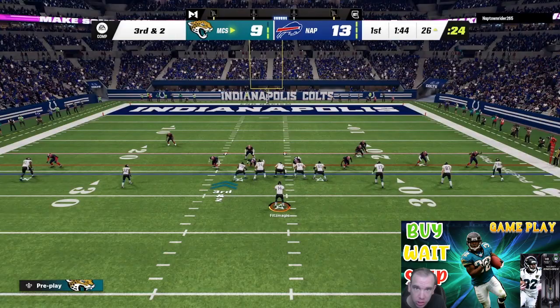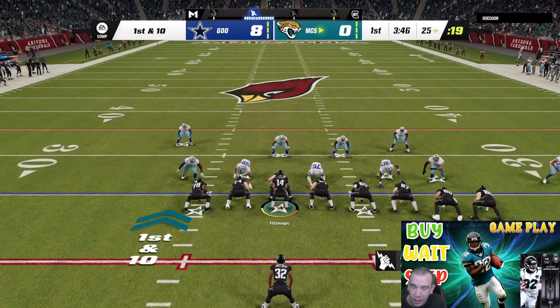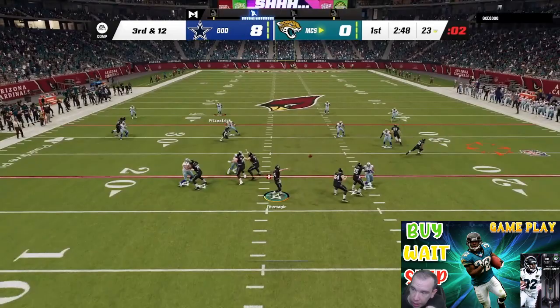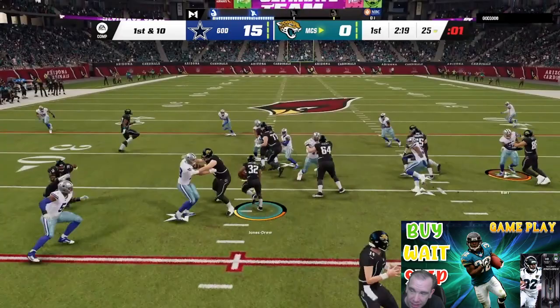This card is better than LeSean McCoy. If you want somebody to just catch the ball out of the backfield, LeSean McCoy is better, but as a running back this guy is better for sure. You see the spin — it's usable. Juke is great, trucking's not reliable, stiff arm he gets a good amount of animations. This guy is fun, easy to use, and right now he's over 500K but his price is going to come down.